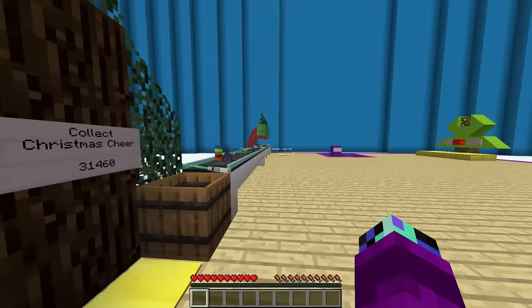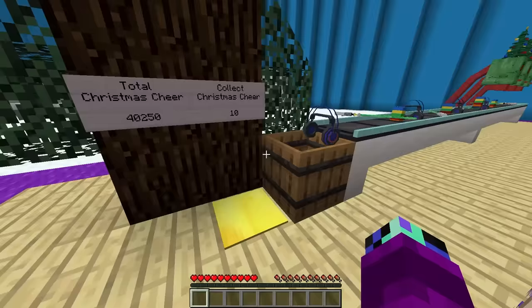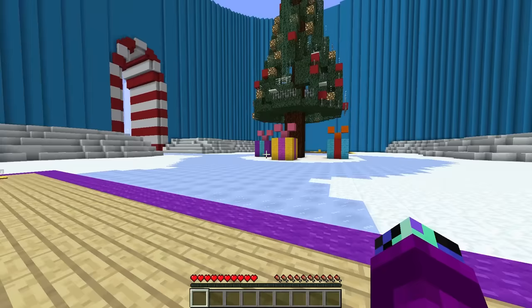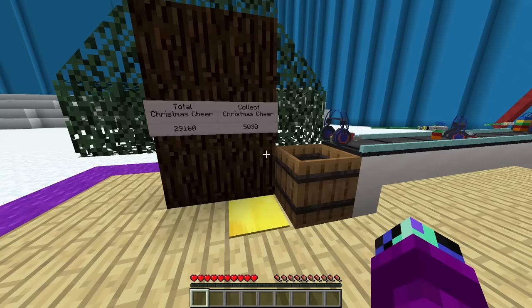I'm guessing we got this from delivering all those presents. Let's collect all of this and buy the next dropper! Now we have another present — it's a water gun! The water guns are worth so much — they're worth like $1,000 each! Whoa, our workshop is gonna be so poppin'!